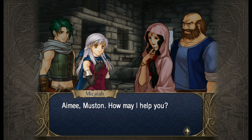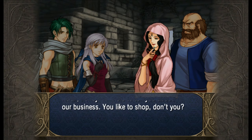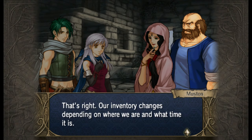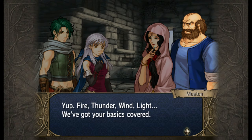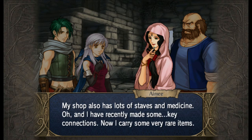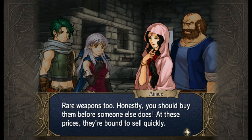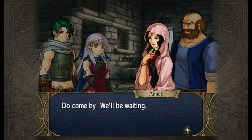Can we have a word with you? The merchant introduces herself - relax, honey, here to talk about business. She sells weapons, items, tomes - fire, thunder, wind, light, basics covered. Also staves and medicine, plus rare items and rare weapons. Buy them before someone else does - at these prices they're bound to sell quickly.